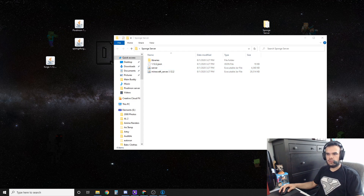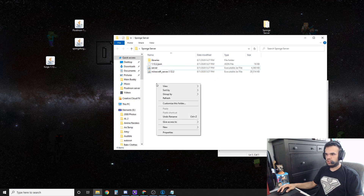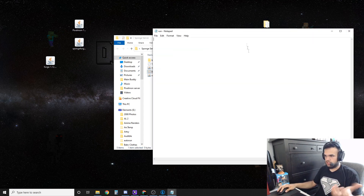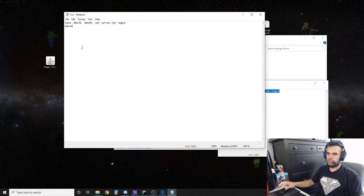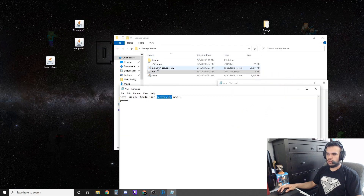Next, create a run.bat file. Right-click your folder, go to new text document, and title it 'run' — or 'start server,' whatever you want. I always title it 'run.' Then copy the script from the description or create your own. It's looking for 'server.jar' — meaning if you didn't rename the Forge file to 'server,' it's going to run into errors.